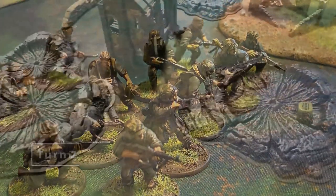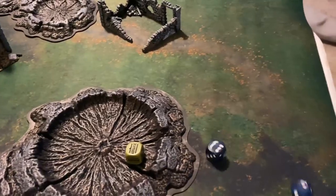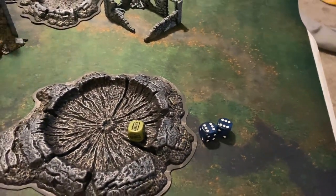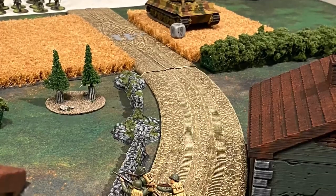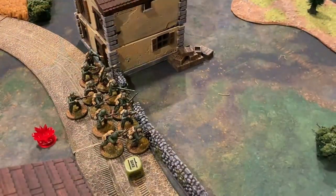Turn two — we will start to see reinforcements arrive. U.S. forces get the first die for turn two attempting to bring the Sherman in on the flank, but it does not come in; they needed an eight and that tank will go down. The Germans draw the next die and the Tiger tank lines up shots at the paratroopers again who decide to hit the dirt.